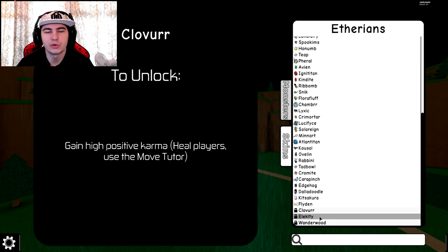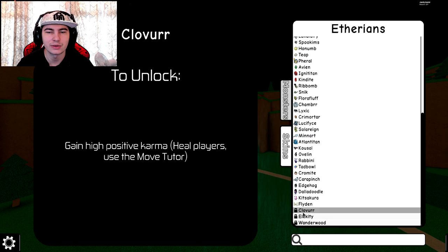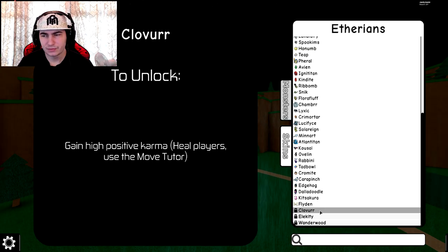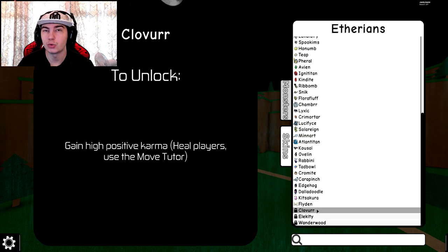I'm guessing most of you have Elecity, but I do these videos so if I want to go to my alt account to do a 'how to unlock every monster' video, I can just look at these and it's super easy to understand. Pretty much for Clover and Elecity, there's a new Karma system in the game. If you get 50 Karma you can get Clover, and if you get minus 50 Karma you'll get Elecity. Every time you kill someone you lose 25 Karma, so with 0 Karma you need 2 kills to get Elecity. Every time you use Heal Pulse to heal an opponent you gain 25 Karma, so do that twice and you'll get 50 Karma for Clover.